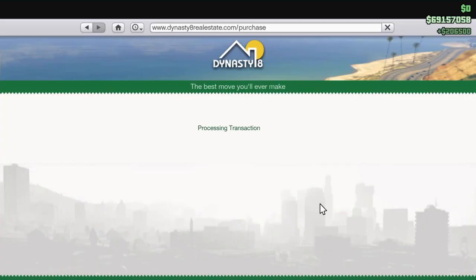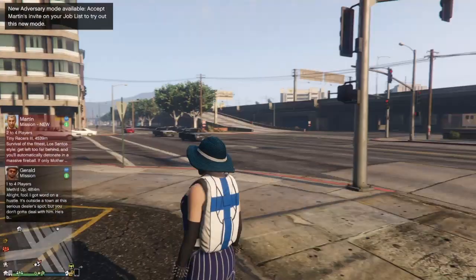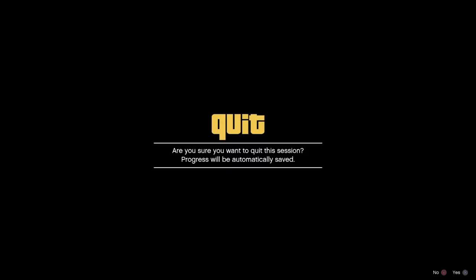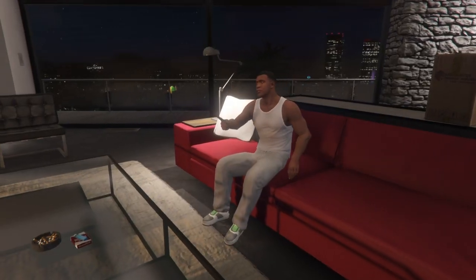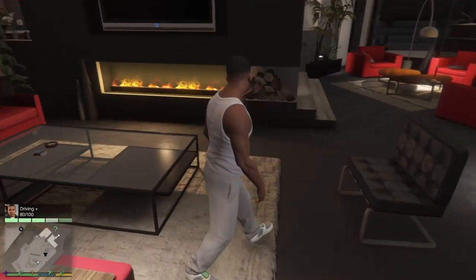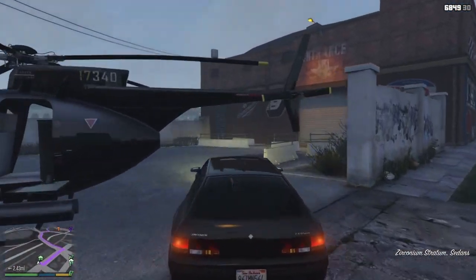Once you've got that done, go ahead and hold down on the d-pad and select Franklin single-player character and go back to story mode. Once you load into story mode with Franklin, go back over to Grove Street and go ahead and get a random street car and drive it into the garage.